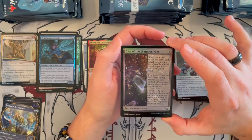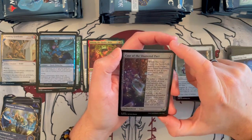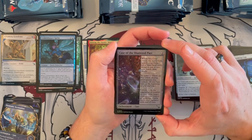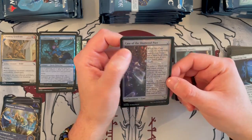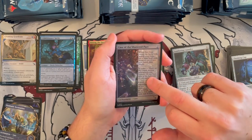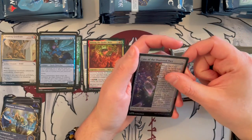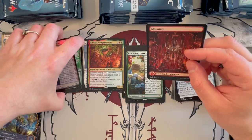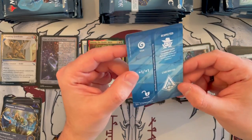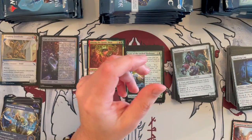Case of the Shattered Pact — it's a colorless case, costs 2 generic. When it enters the battlefield, search your library for a basic land card, reveal it, put it in your hand, then shuffle. To solve it, there are 5 or more colors among permanents you control — that's going to be hard in limited, but in other constructed decks it might be good. Once solved, at the beginning of your upkeep, target creature you control gains flying, double strike, and vigilance until end of turn. I could see some Standard or Pioneer decks running 4 of these if you have the ability to do all colors. Then a Mountain full art, and we get the counters with the cutout — suspected, case solved, stun counter, +1/+1, unlock, poison, -1/-1. Very, very nice.